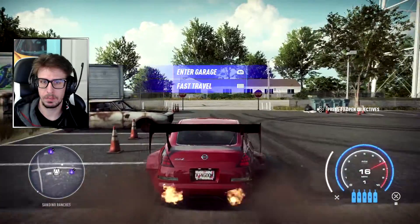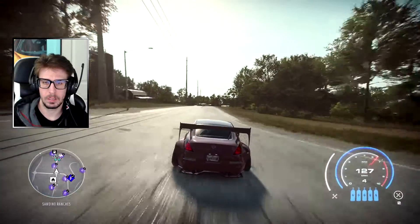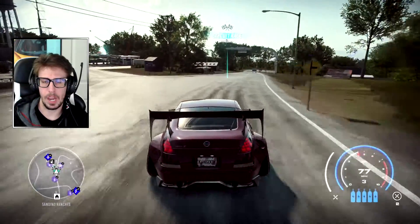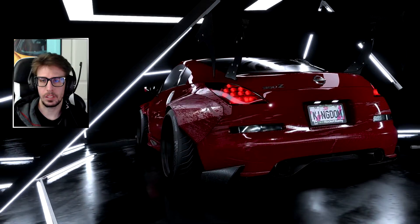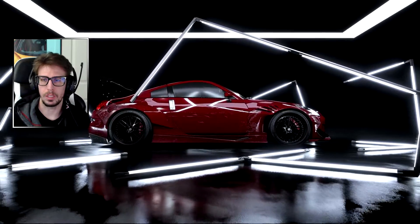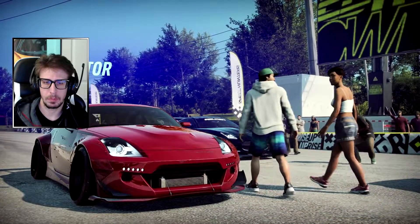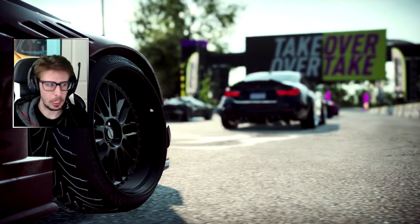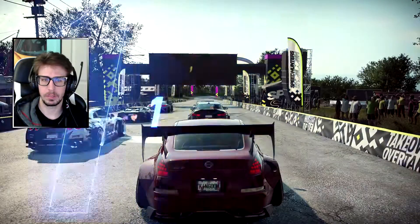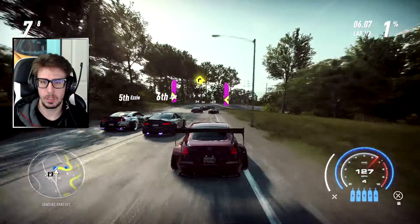We're just gonna do Intimidator. I don't know what this is gonna run — I haven't tried it yet. This thing accelerates insanely fast; it just feels good. Looks sexy — how can you hate the 350? The lights actually work on this Rocket Bunny kit? Wow. Look at that. Here we go. The other cars hook up way better — I would've been in front of that BMW.